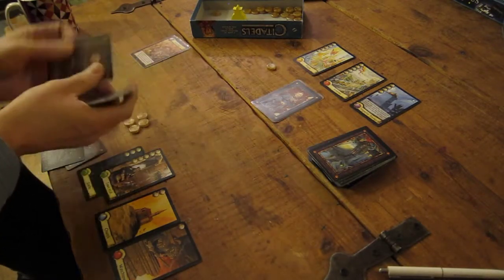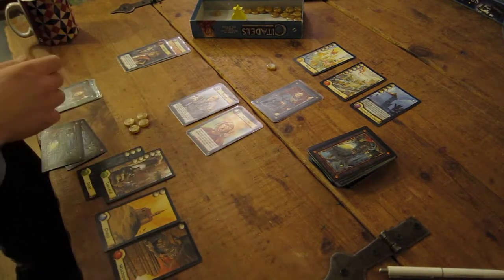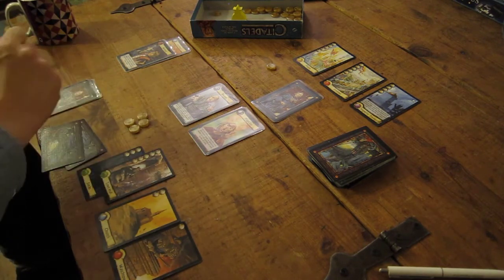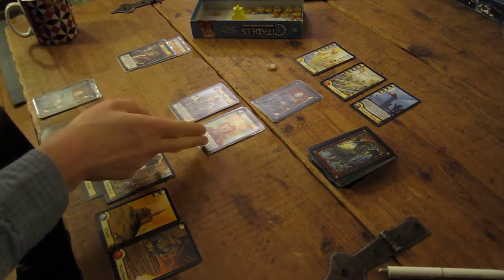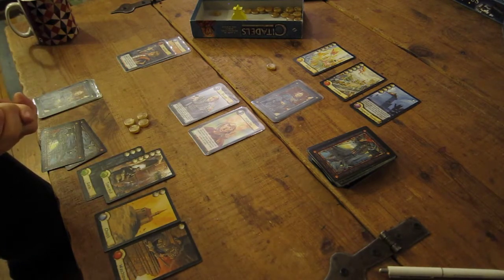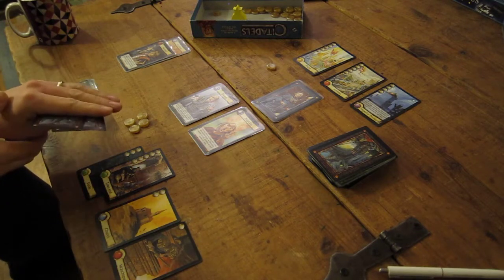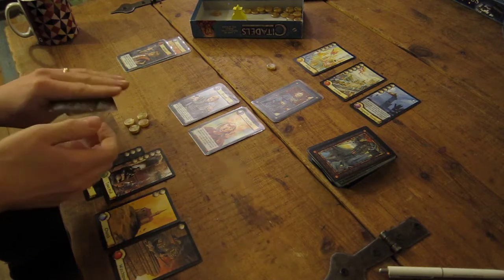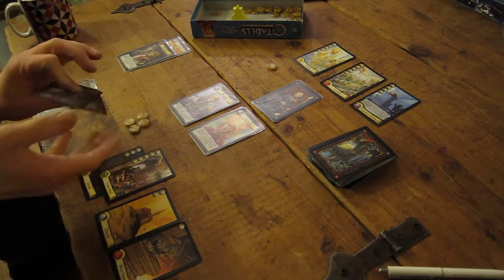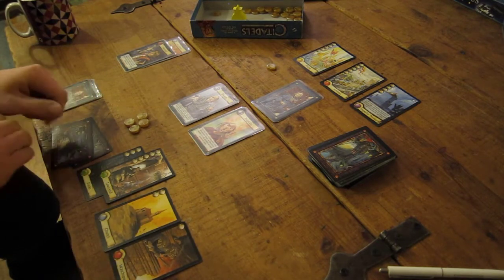We shuffle up again. There's the AI's card - two are out, warlord out, two for me to choose from. Now there's no assassin, no thief out yet, which worries me a bit. The warlord's out there so I don't need to worry about the bishop necessarily. Interestingly, the magician is slightly different in this version: if you are the magician you can actually discard your hand and pick up from the deck two more plus one. So I can discard two, I can pick up three. But I'm happy enough with my cards at the moment, so I'm going to be the bishop.